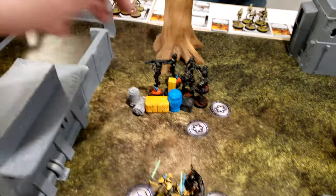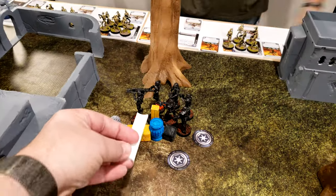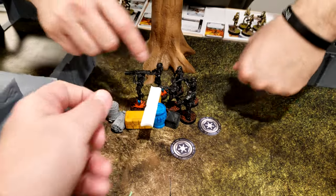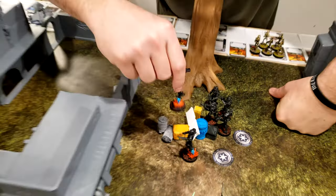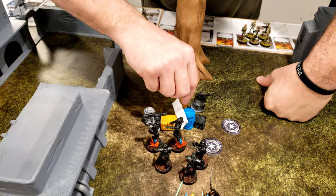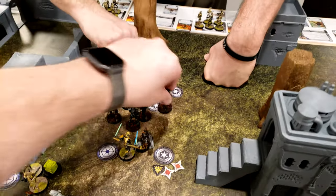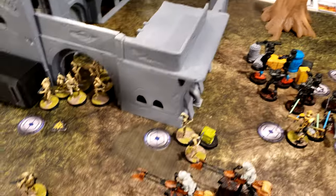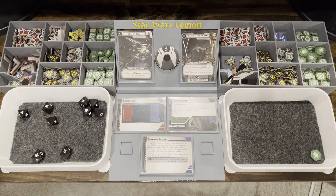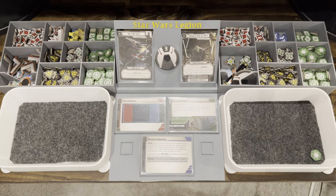Second Dark Trooper activation: they are going to plod towards the melee. They shoot at those B1s — they don't surge, one hit. End of turn three: stormtroopers are retreating with boxes, droids are surging forward taking the middle ground, and Grievous and Gideon are fighting in the middle.